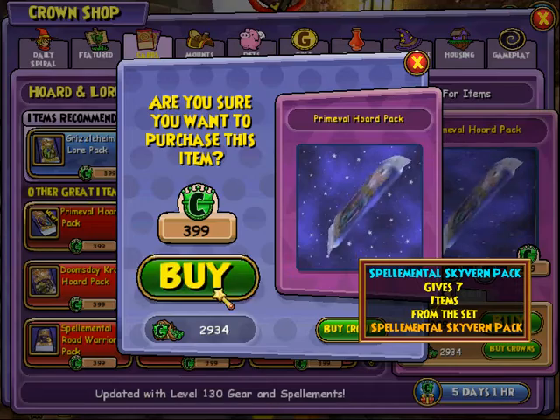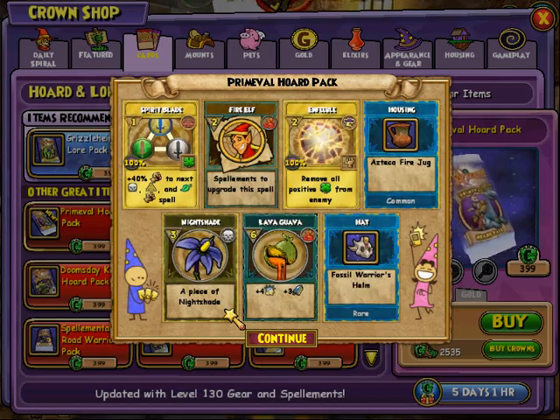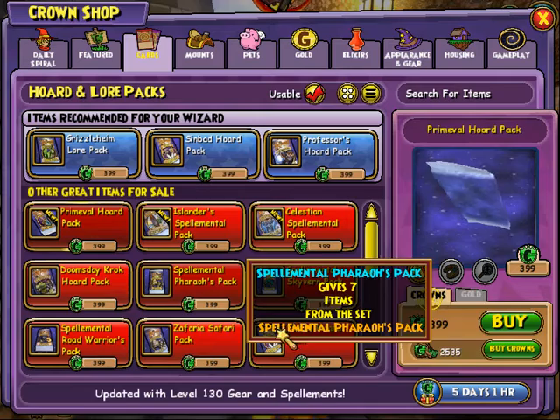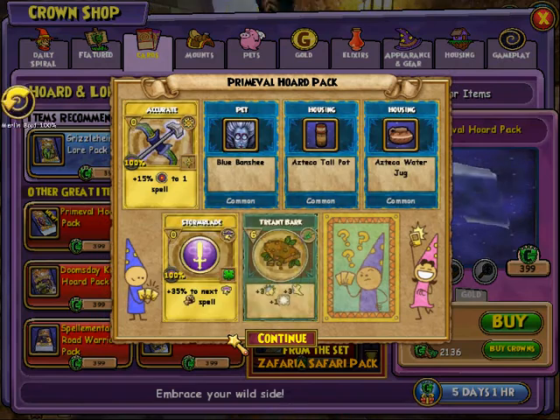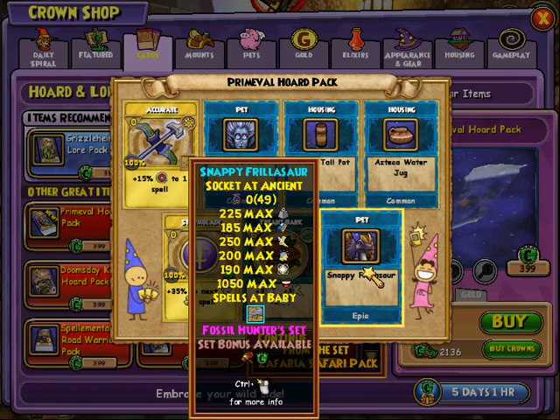Okay, we have to do a part two of this. We got this one — oh, it's a hat, I thought it was a pet. We have a Snappy, so we got two of the new pets. I'm definitely going to do a part two to this.